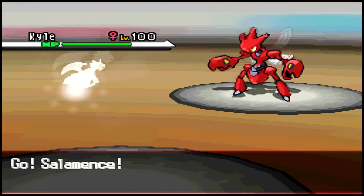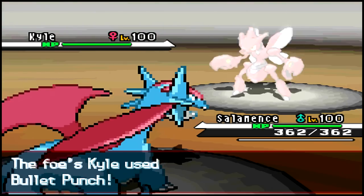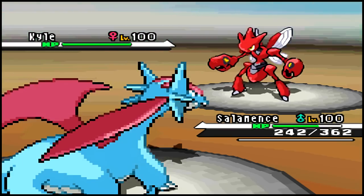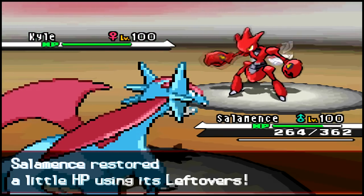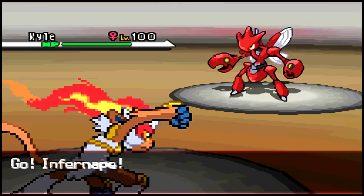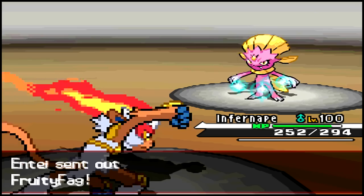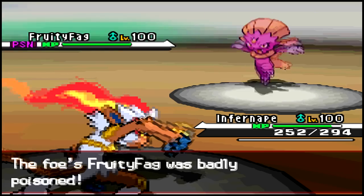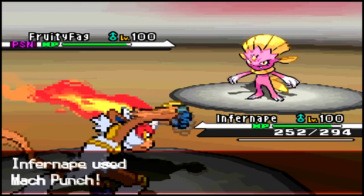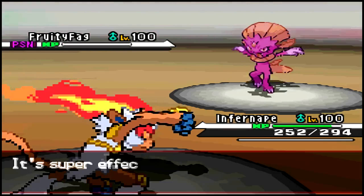I'm guessing he's definitely going for Bullet Punch, so I switch into my personal custom set Salamence to get Intimidate going and lower its attack so Bullet Punch does less damage. My Salamence's custom set revolves around using Iron Defense, which I believe is a fourth generation move, and recovering HP after setting up. It has Careful nature, which allows it to max out Special Defense — making it a real monster when it comes to defending itself for a long period of time.